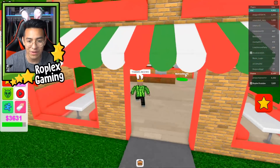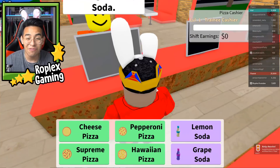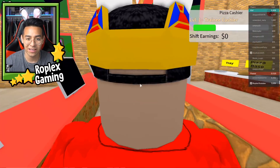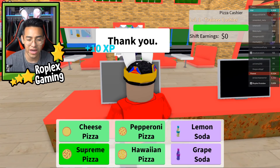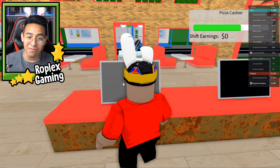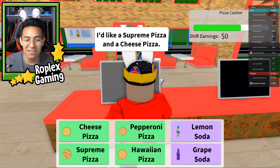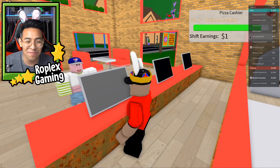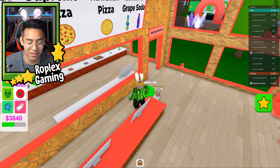They have a pizza shop! That's how you make money in this game — you have to get a job. Can I get a grape soda? Yes you can, sir — give me one second, there you go. Can I order supreme pizza? Yes you can, ma'am — there you go. Thank you very much, make sure to come again. I made one dollar — oh my god, I've been here for like an hour and only one dollar.